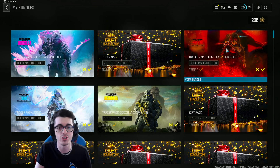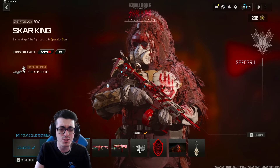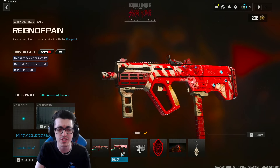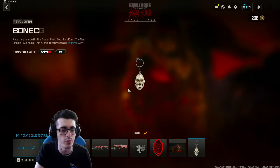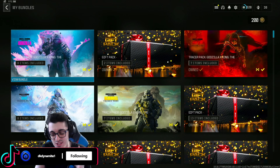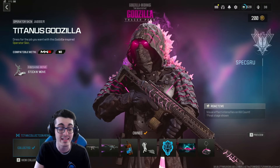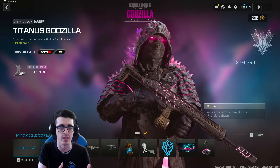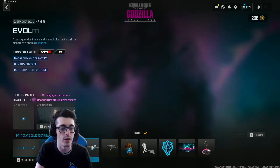Then we ended up getting the launch of the Skarking bundle, which might be the weakest of the bunch, but the Primordial Tracers are still pretty cool, and you get a nice finisher which fits the theme of Skarking from the new Empire movie. Still a cool bundle if you have interest in the character. And then last and certainly not least, as of earlier today, they released the new Godzilla Tracer pack. This is a reactive skin which looks absolutely gorgeous — it starts off blue, and as you get kills you can evolve the skin into pink, as seen in the new Empire film. You get Tracer blueprints and another equipment skin.